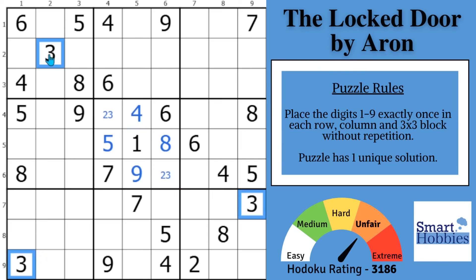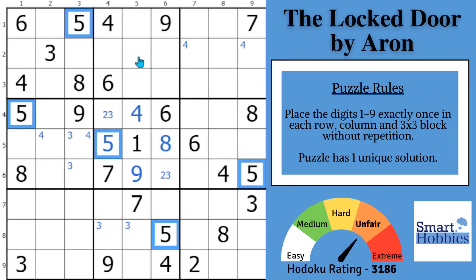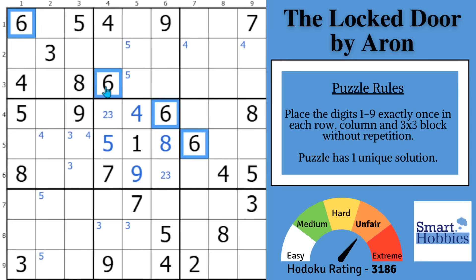Nothing else with the 2s. With the 3s, you'll be able to mark two places for a 3 in block 8 and also mark here in block 4. That's it for the 3s. With the 4s, you'll see two possibilities in block 3 and then in block 4 with these 4s. How about the 5s? Two places for a 5 in block 2 and two places in block 7. The 6s — two possibilities for a 6 in block 3 and then in block 8, two possibilities right there.